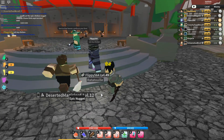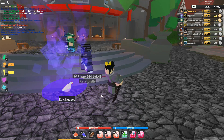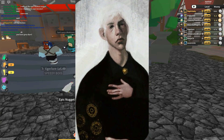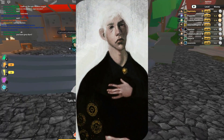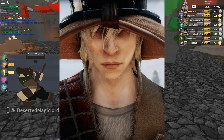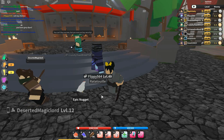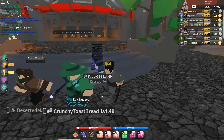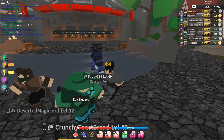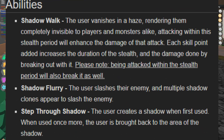The next class is Assassin. This subclass moves within the shadows — stealthy, quiet, and hits without a trace of sound. The perfect person I can think of is Cole. Cole is a ghost within the shadows, walking unnoticed through crowds. He can slit an enemy's throat before they even realize he's there and slip away never to be seen again, and those who do notice him forget he ever existed. His moves are similar to the Assassin class moves in Visteria: Shadow Walk, Shadow Flurry, and Step Through Shadow.